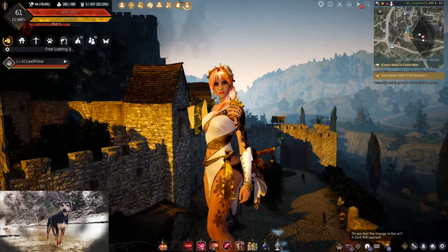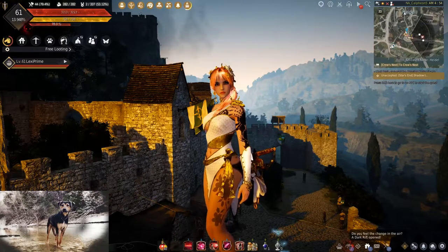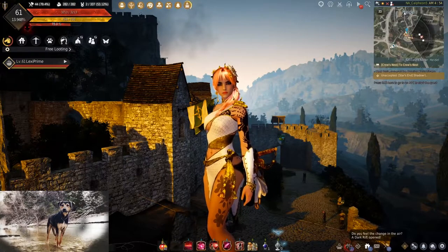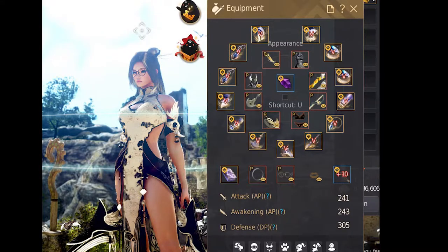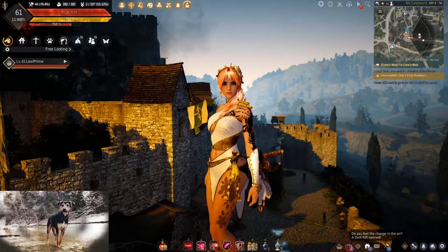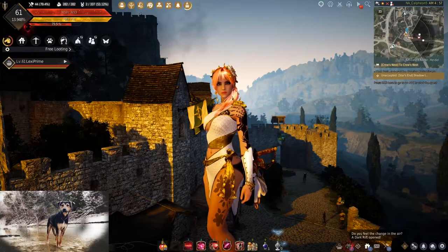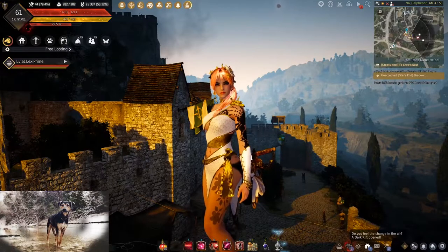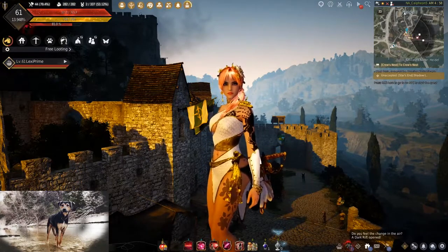Hey, what's up? This is CCG Prime. I'm coming to you guys with a new series in regards to seasonal progression. This is a screenshot I took 21, well technically 22 days into the Season 1 server. My goal for Season 2 is to get full completion, level 61, full pin gear in one week. And that's all going to start with this video, which is prep. Let's get started.